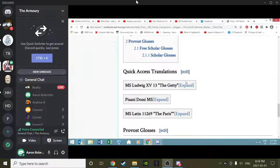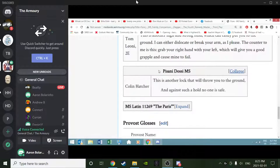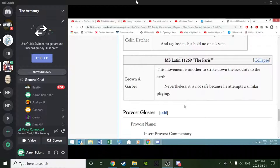Looking at the text: in the Getty, 'This is another high and strong bind which can easily put you to the ground. I can either dislocate or break your arm as I please. The counter to me is this: grab your right hand with your left, which will give you a good grapple and cause mine to fail' - in other words, double up and press in. From the Pisani-Dossi: 'This is another lock that will throw you to the ground and against such a hold, no one is safe.' The Paris version is more cryptic but implies doubling up is the counter.